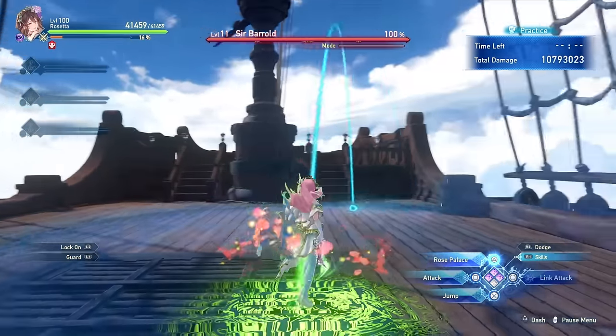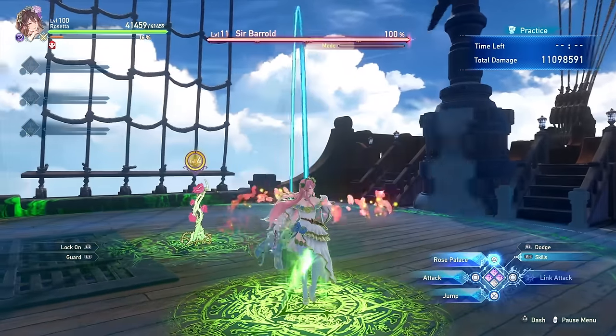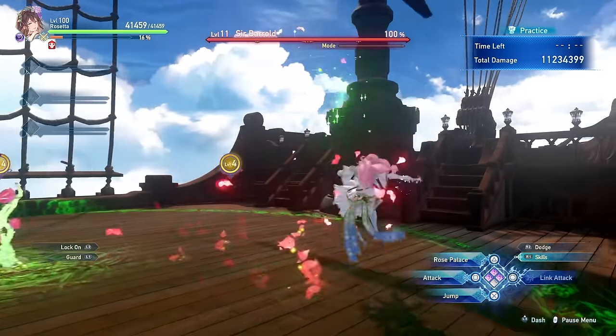One thing to keep in mind about planting roses is that you can cancel the planting animation to cast them more quickly by simply dodging, like this.